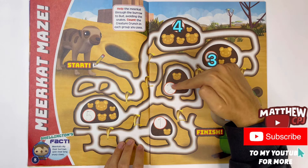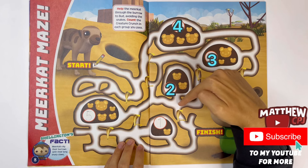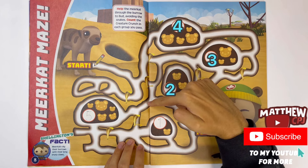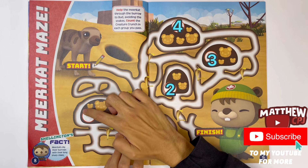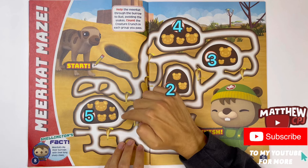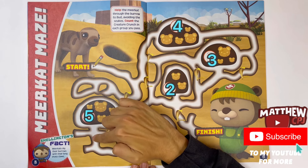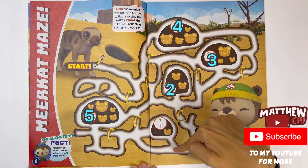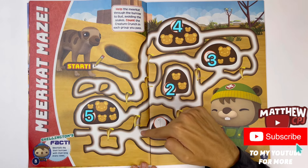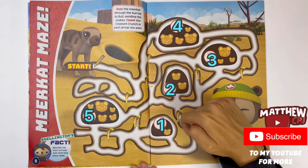One, two. There are two biscuits. Oh, there's a snake. I'll get through. One, two, three, four, five. There are five biscuits. Oh, there's a snake there. We'll go around it. Down here. Avoid the snake. Oh, there's another snake. One biscuit. Eight tracing numbers for each of these.